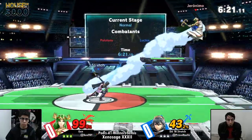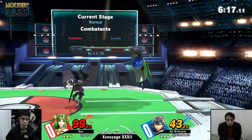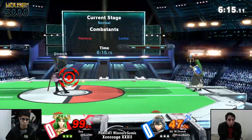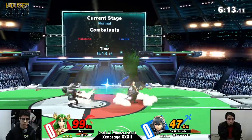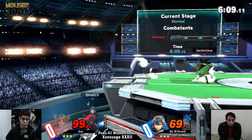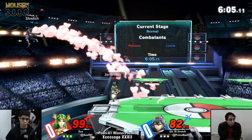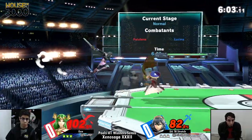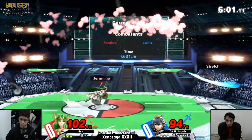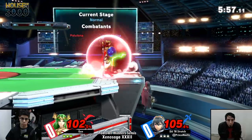It's definitely not gonna be easy to get in on Lucina for Palutena. Lucina can definitely special you out, but once you're in, the combo game is gonna add up and follow-ups will come into play. Down still taking them all the way off stage — that's something far.